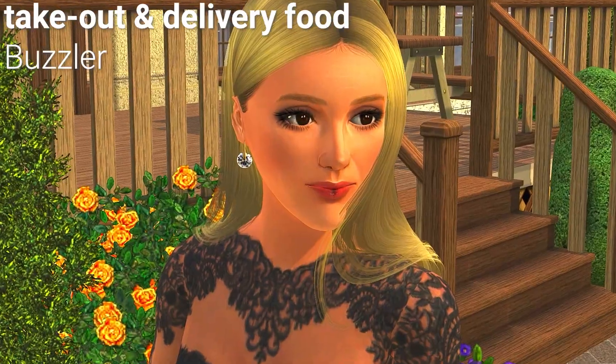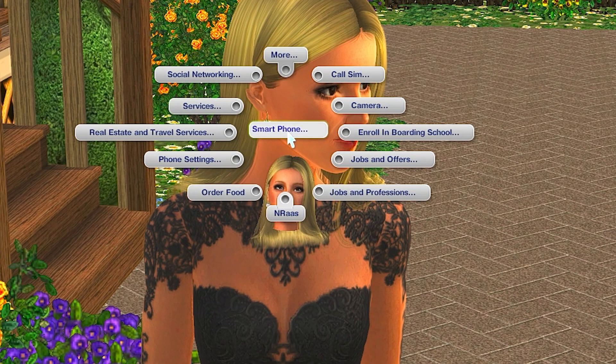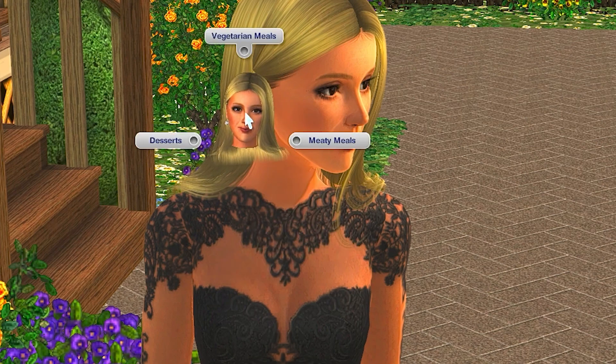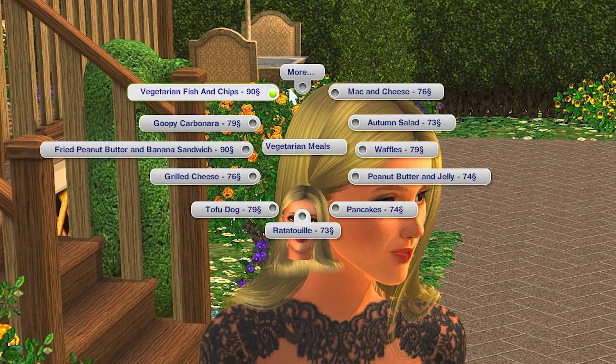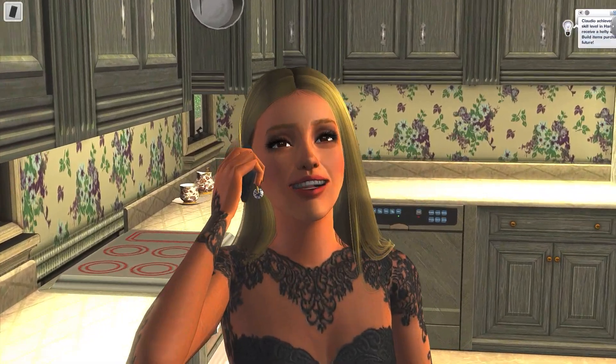We're starting off with Buzzler's takeout and food delivery mod. This mod introduces a whole variety of takeout and delivery foods. Once it's installed in the packages folder, click on your phone and go to order food. You should have a few different options available depending on what restaurants or diners you have in your world. The categories are desserts, vegetarian, and meaty.